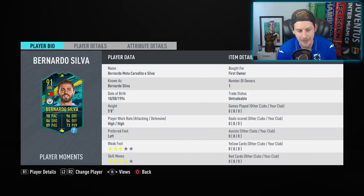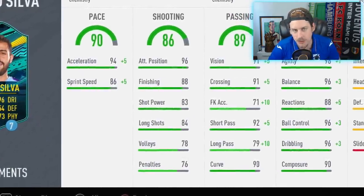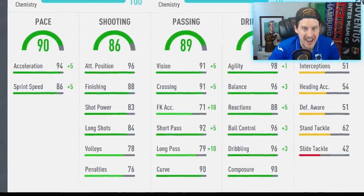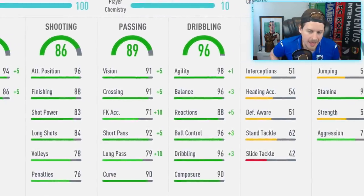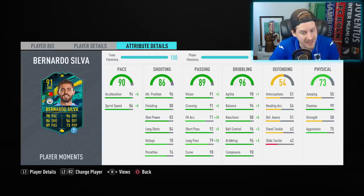The guy you would compare him to is obviously Mohamed Salah. 91-rated Bernardo Silva — three-star weak foot, four-star skill moves. He's a right winger and also left-footed. Looking at the stats, it becomes apparent this is just a next-level card. 94 acceleration gets jacked all the way up to 99 with the engine chemistry style. 86 sprint speed goes up over 90. He's got 96 attacking positioning, 88 finishing, decent shot power, decent long shots, and really good crossing.